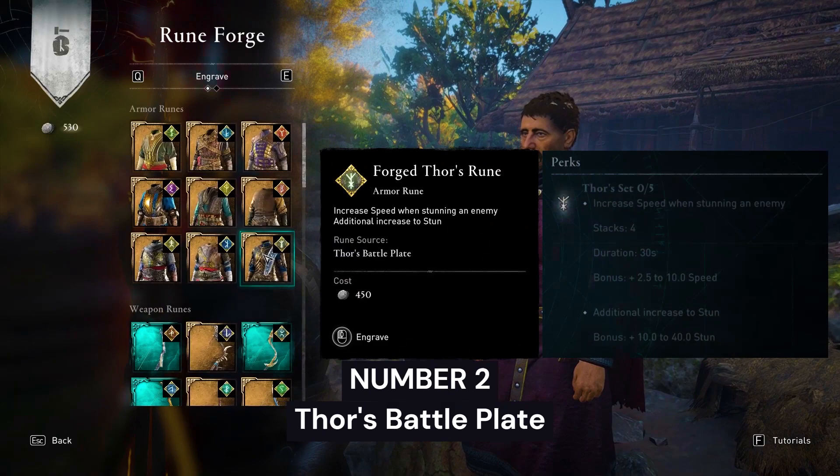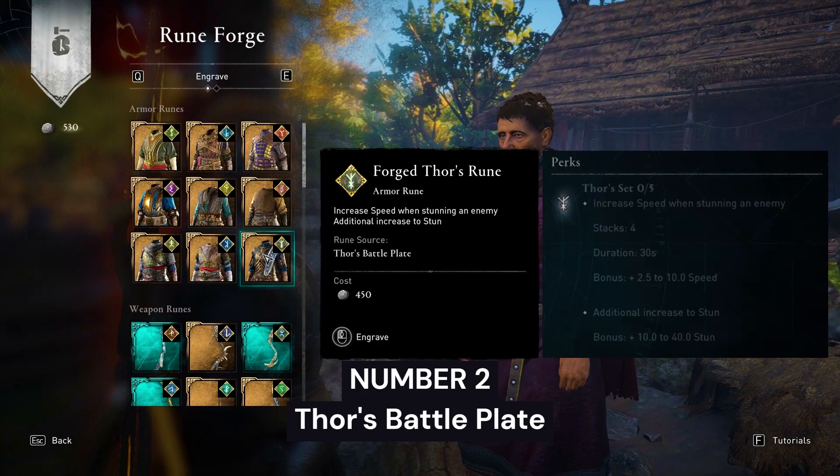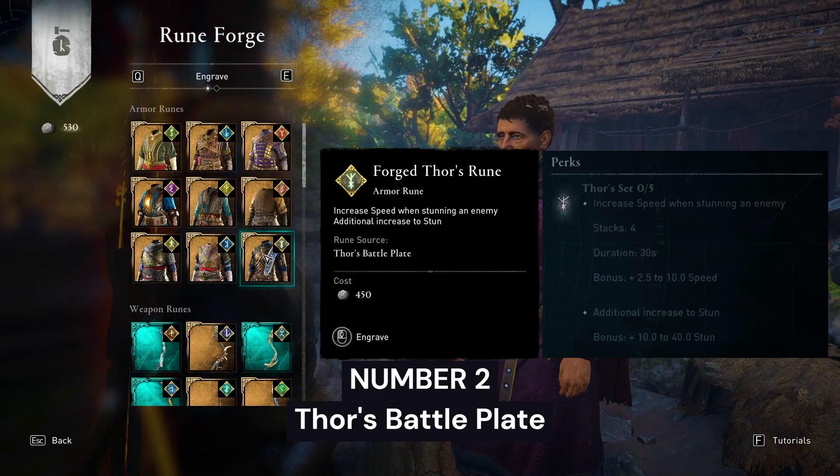Number 2: Forged Thor's Rune from Thor's Battle Plate. This rune will increase speed when stunning an enemy and also increase stun. If you play a stun build, this rune is your choice.